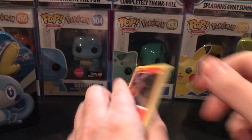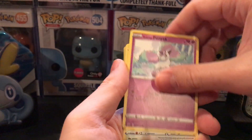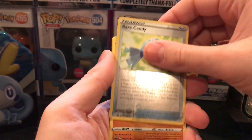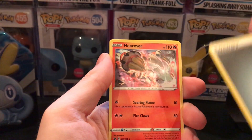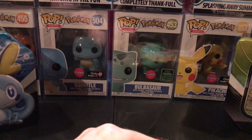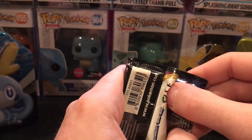Grookey. Cards from the first Sword and Shield pack: Sobble, Blipbug, Rare Candy, Mudsdale, Steel Energy, Heatmore, Drizzle, Ordinary Rod. Now the next Sword and Shield pack.